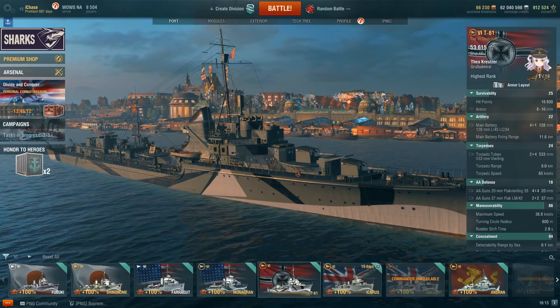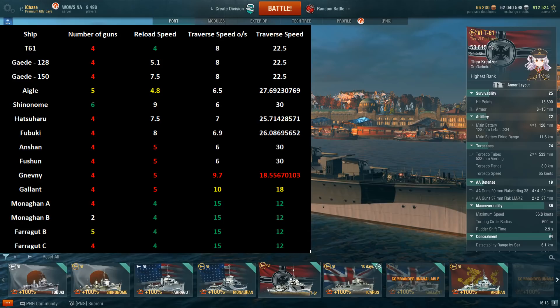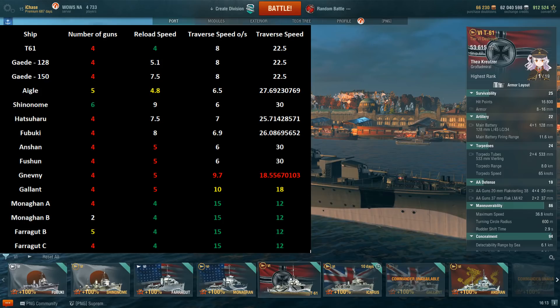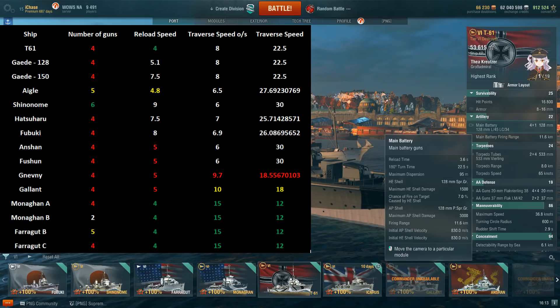Moving on, let's look at the artillery. In terms of number of guns there are four 128mm guns — four is a very standard number among tier 6 destroyers. The vast majority of them have four guns: the Russian destroyers, the Pan-Asian destroyers, the British destroyer — all four guns. Very standard. Now in terms of reload speed, the T61's base reload speed is four seconds, and that is the fastest in the tier.